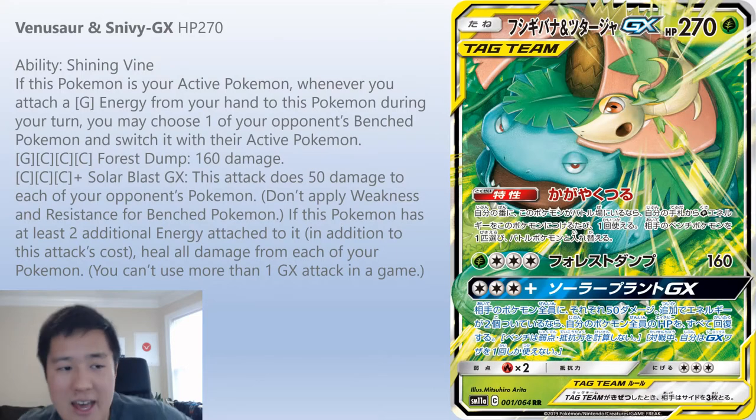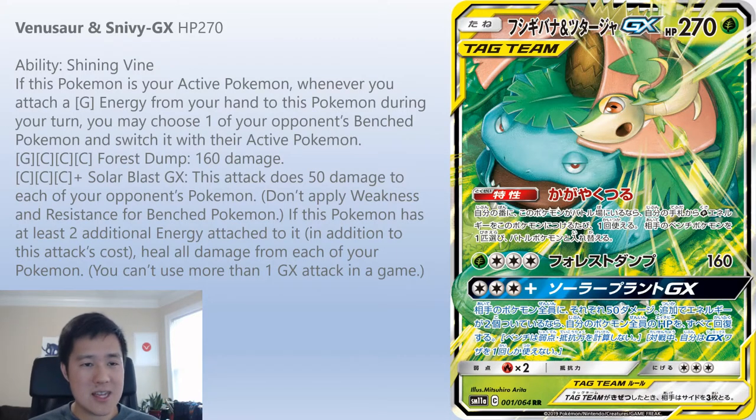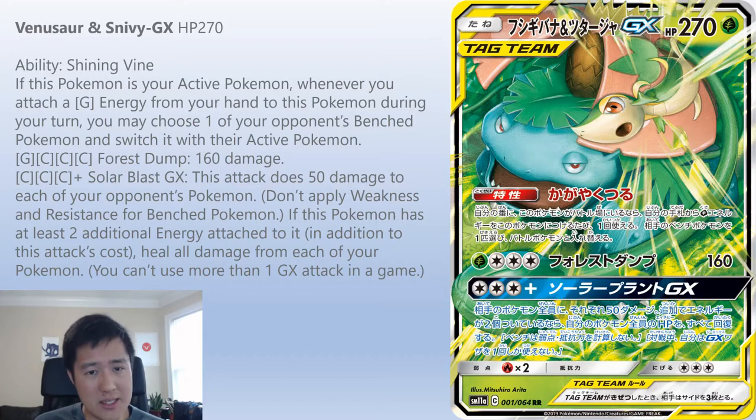First card: Venusaur & Snivy GX. I feel like it's very interesting and something I'd like to try to make work, but I ultimately don't think it's strong enough. It has 207 HP. The weakness to fire is a big deal, especially with how powerful Welder is. Its ability Shining Vine is very interesting — if this is your active Pokémon and you attach a grass energy from your hand, you may choose one of your opponent's bench Pokémon and switch it to their active. After Guzma's gone, everything is around Custom Catcher, which sells for like $10. This thing has a built-in two Custom Catchers.